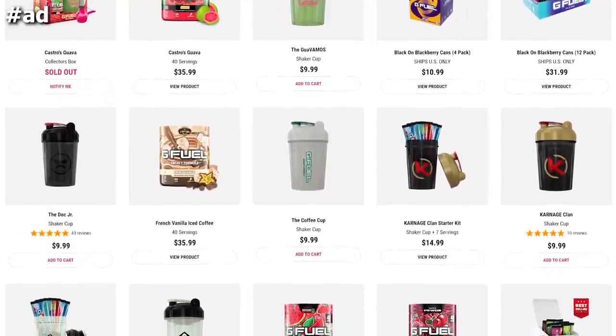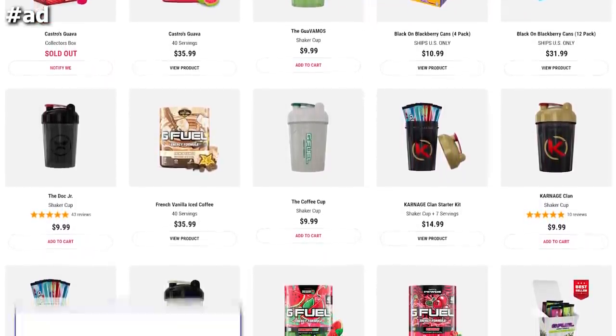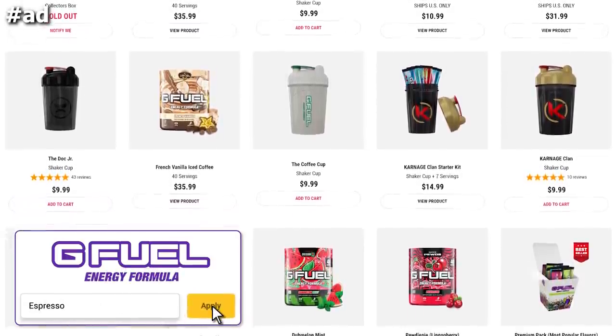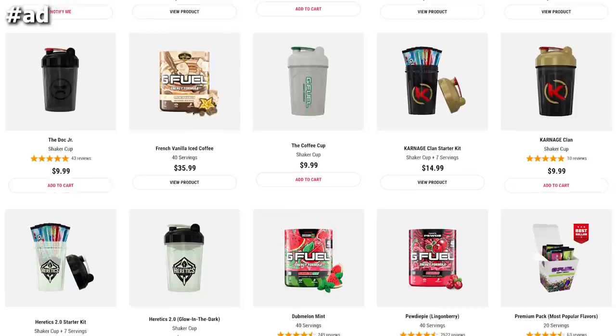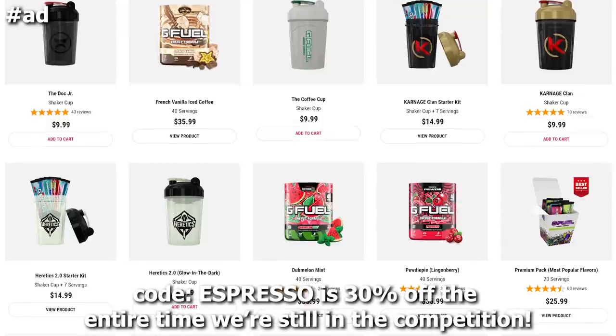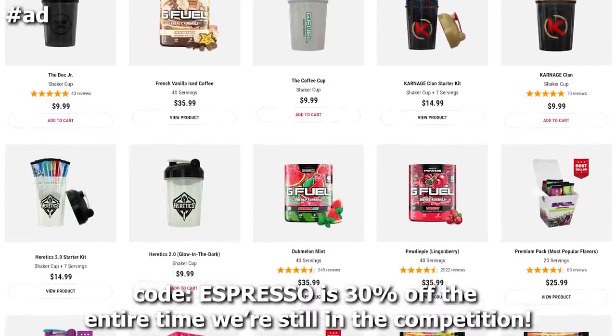What's up guys, before we begin, round 1 of the G Fuel Madness Tournament is now rounding out. If you'd like to help push to make an Espresso Shaker Cup happen, and also net a 30% off discount for your entire order, feel free to check the link in the description below. Any and all code uses, big or small, help out greatly, whether it's a starter pack or a multi-tub restock — I truly appreciate the support.